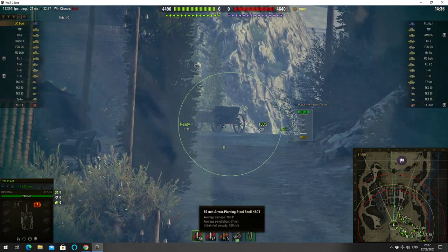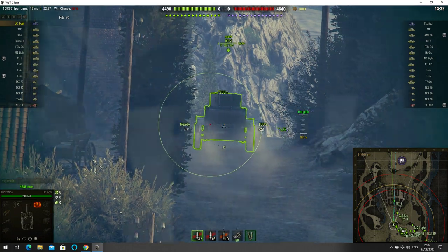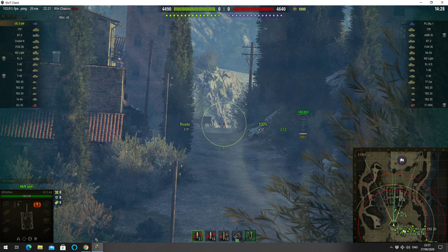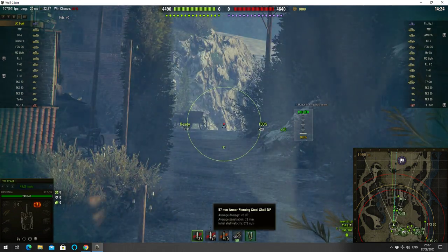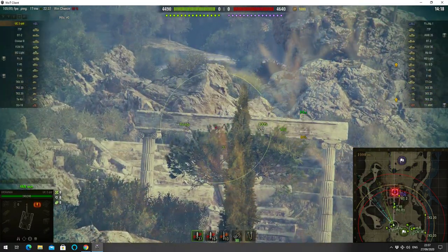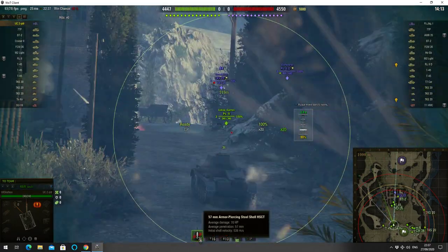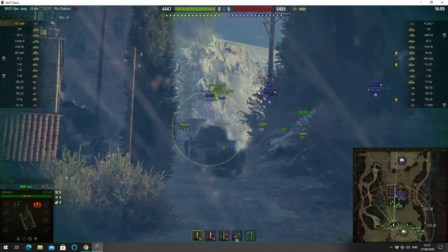The 2 Pounder is a 40mm gun capable of doing around 70 alpha — actually, he hasn't got the 2 Pounder gun, he's got the 6 Pounder gun. This one is capable of 70 alpha with fairly accurate fire. It will penetrate through 57mm with standard ammo and up to 72mm with the premium.